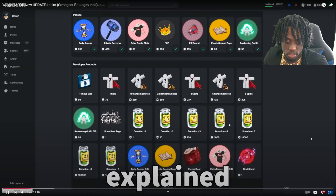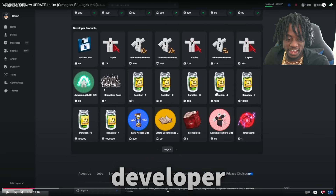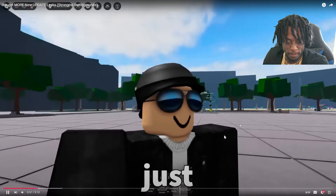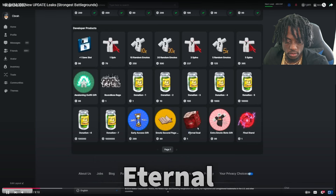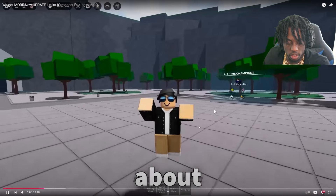Two days ago I explained that we're seeing some new developer products pop up. What the heck is Boundless Rage? Imagine you buy that and it's like an infinite ultimate — that's what it sounds like. There's no way they're doing that though. And today we have a new one called Eternal Seal, and I'm not even gonna lie, this looks insane.